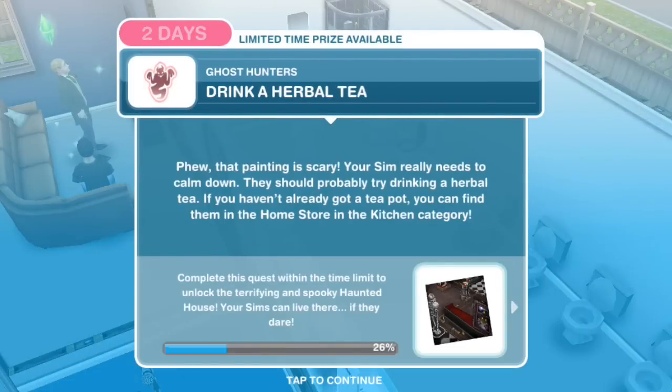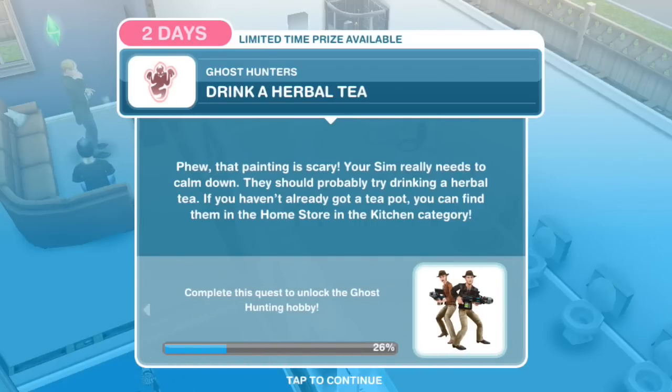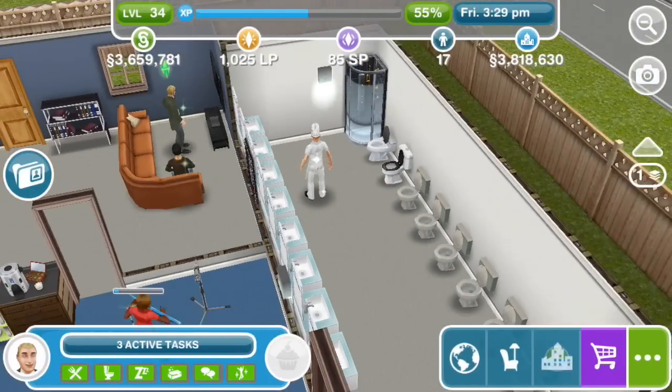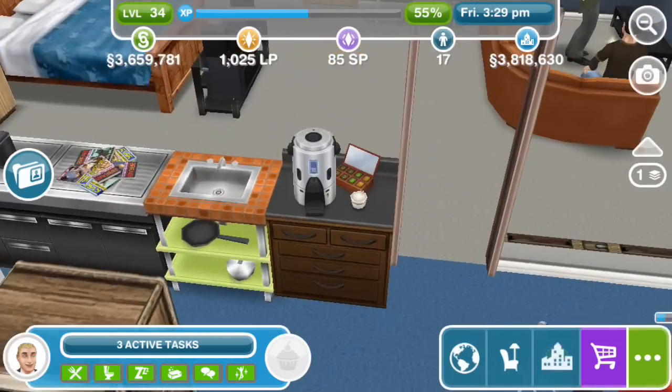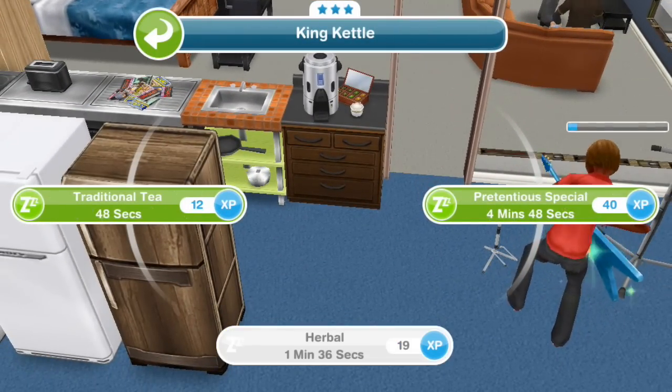Drink an herbal tea — or 'herbal' as some would say. That painting is scary; your Sim really needs to calm down and should probably try drinking an herbal tea. If you haven't already got a teapot, you can find them in the Home Store under the Kitchen category. Herbal tea will take 1 minute and 36 seconds.